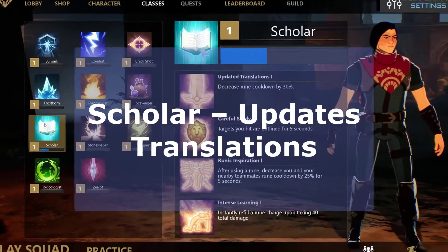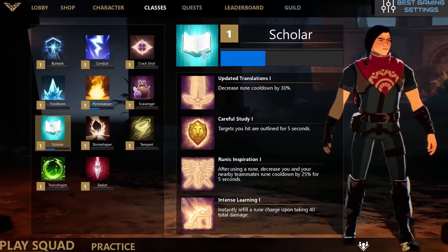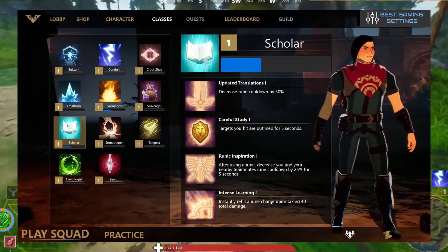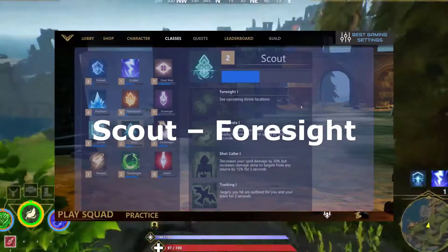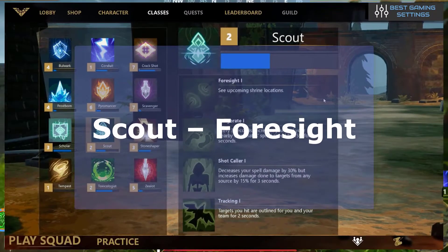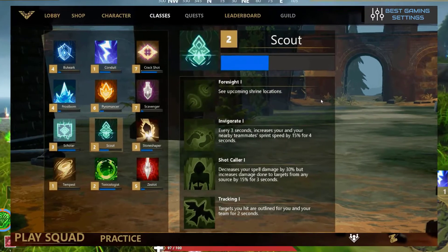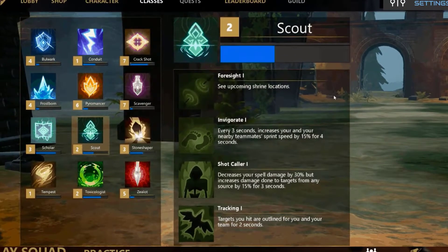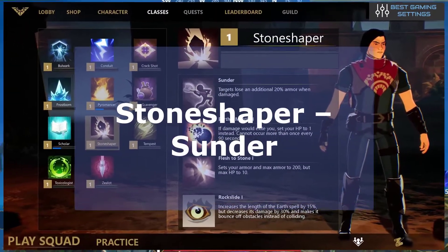The seventh one is Scholar Update Translation. This passive ability from the Spellbreak classes will decrease the cooldown time of runes by 20%. This is a really helpful ability if you know how to utilize runes in gameplay properly. The eighth one is Scout Foresight — you can see upcoming Shrine locations before other players, which can really help you get more scrolls. It is best combined with another class that has powerful selectable scrolls.